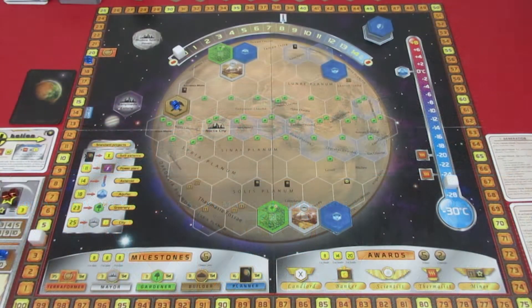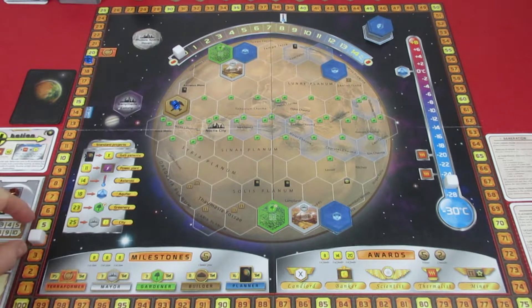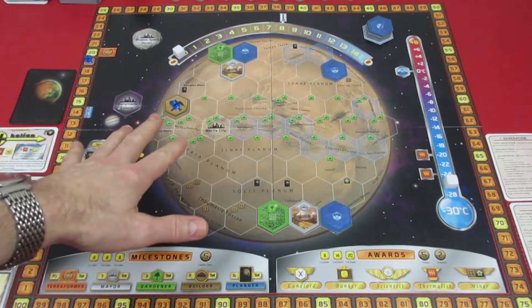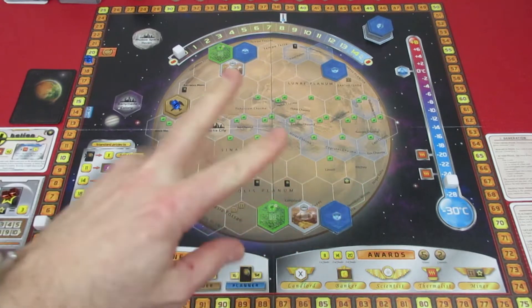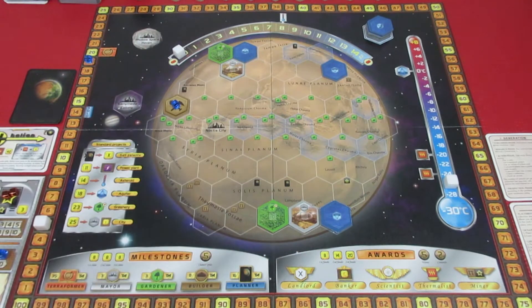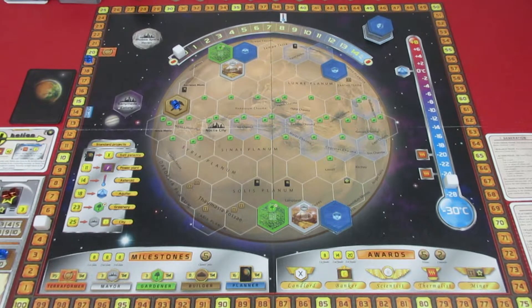Welcome back to Terraforming Mars. We are playing with Helion Solo, trying to terraform the planet by 14 generations. We are starting this episode at generation 5. We've got a mine going, 3 ocean tiles out so far, cranked the temperature up twice — not the greatest. Let's go over to our play area. The first thing we do at the start of a generation is draw 4 cards and see if we want to pay 3 mega credits per card to keep any of them.